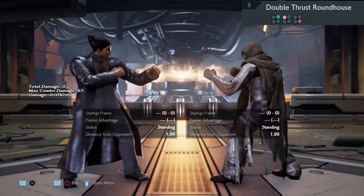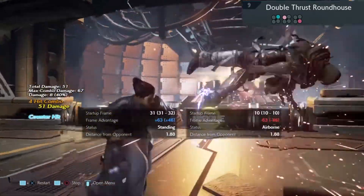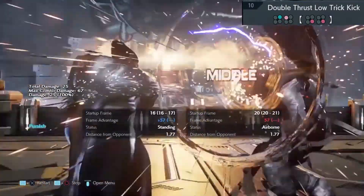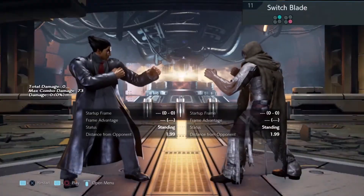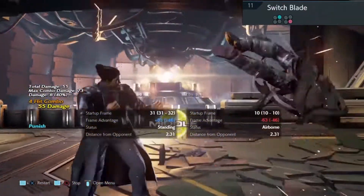Move number nine: do a magic four after the first hit, and then any combo you've got. Block the low and follow up with Wild Rising 2. Move number eleven: duck the high, Wild Rising 2, whatever combo you like.